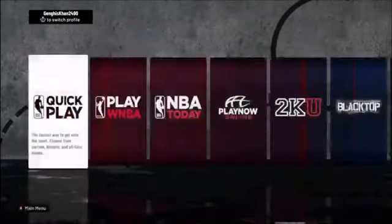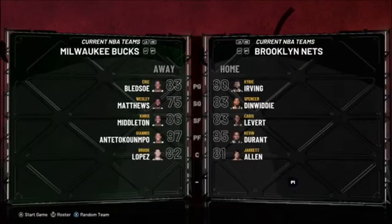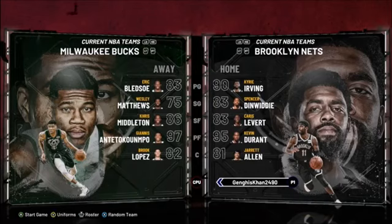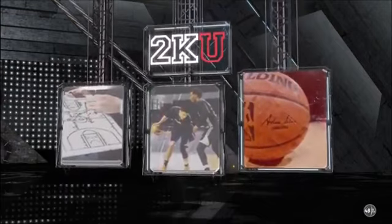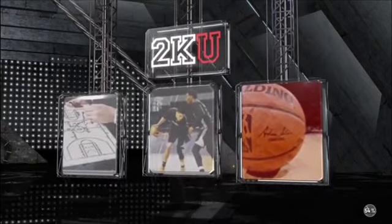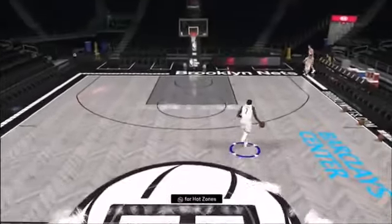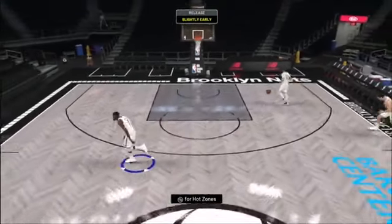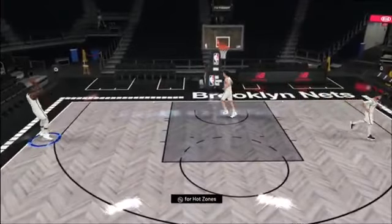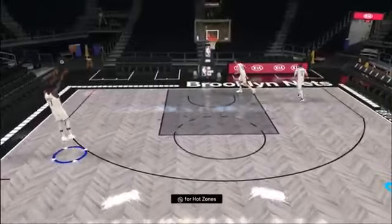Now go back to Play Now and go to 2KU. You want to go to Freestyle and pick any player that's at least a 90 overall. We can go with the Brooklyn Nets and use either Kyrie Irving or Kevin Durant. I'll use Kevin Durant to be safe because he's over 90 overall. Now you want to take three three-pointers — you don't even have to make them.